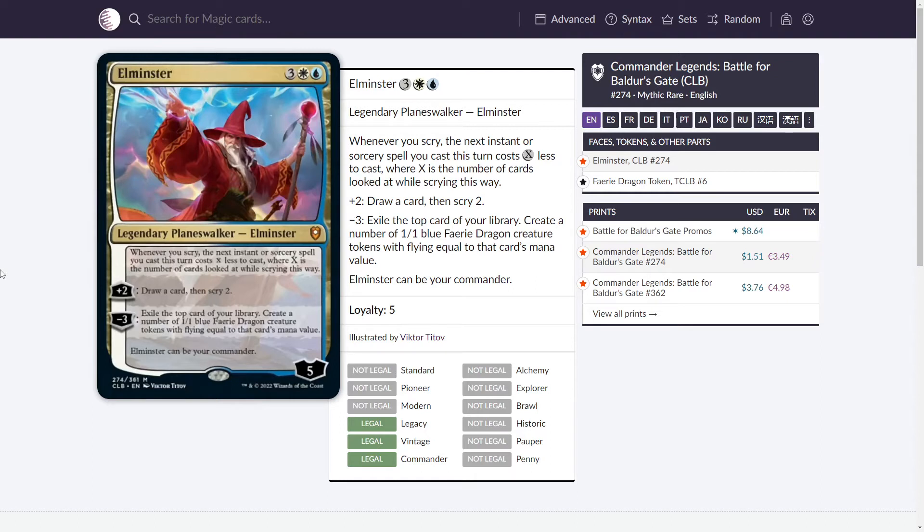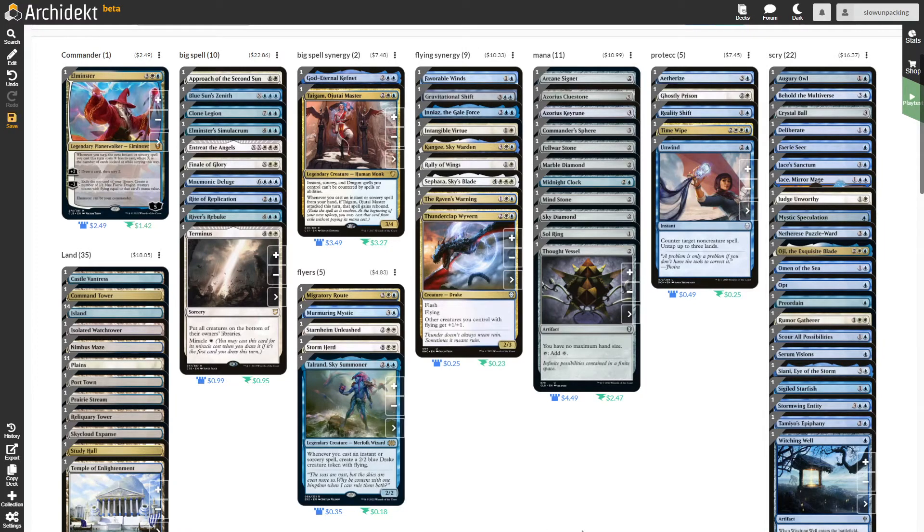That exiled card isn't usable afterward, but it's pretty interesting because you can make, for example, 10 blue fairy dragon creature tokens that are 1/1s — but they can already deal 10 damage together to one opponent, and we aim to make that more. We have lands, big spells because we want to exile some of them, but we also know we can make them cheaper, so some we actually want to cast and use to win the game.